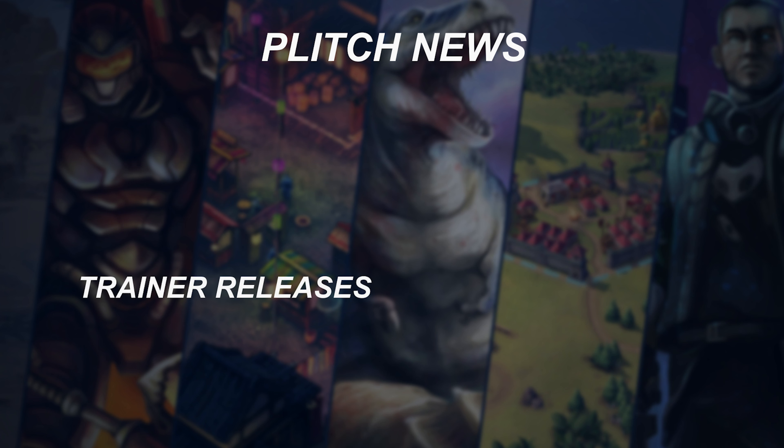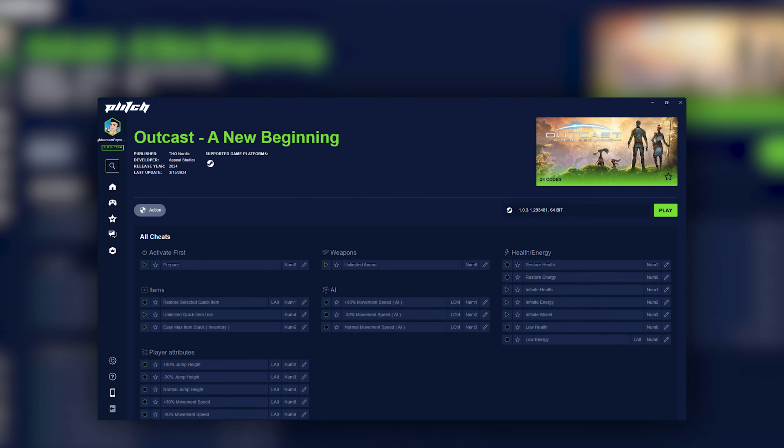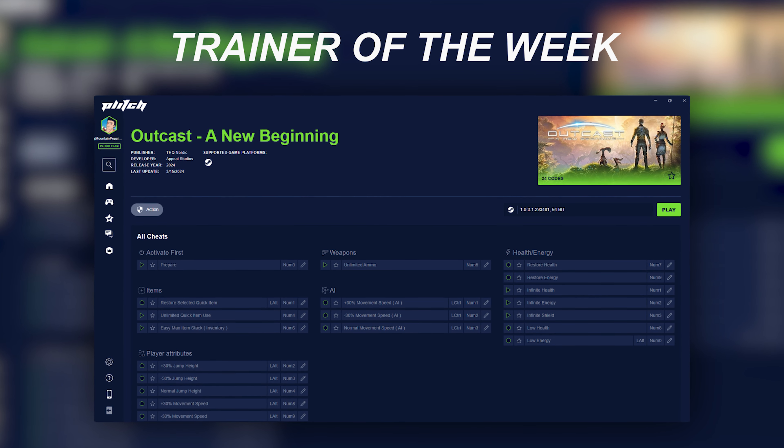Before we move on to the last game, let's take a quick break and see what the Plitch Team has been up to behind the scenes. We've released 10 new trainers this week and worked on 410 patches. And just in case you're looking for a fun science fiction adventure, check out OutKast A New Beginning and our trainer for it of course.